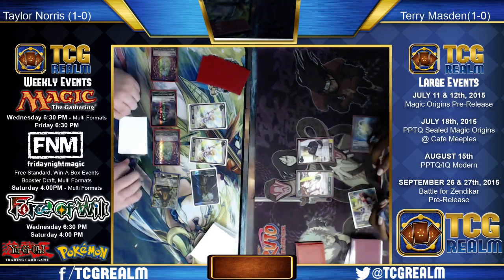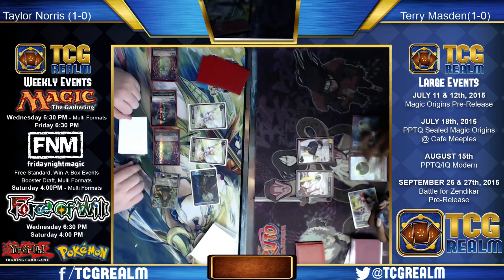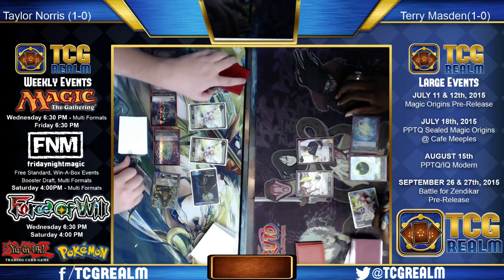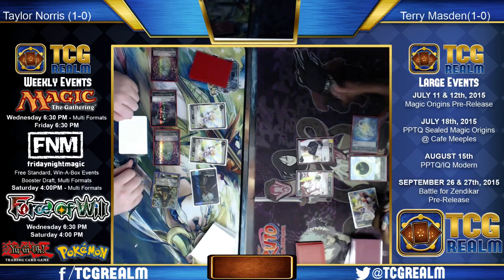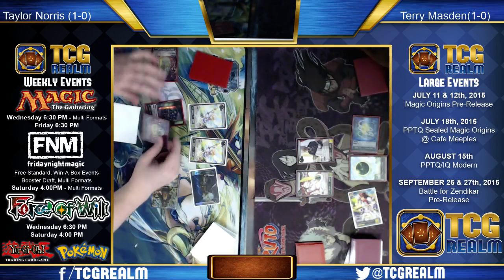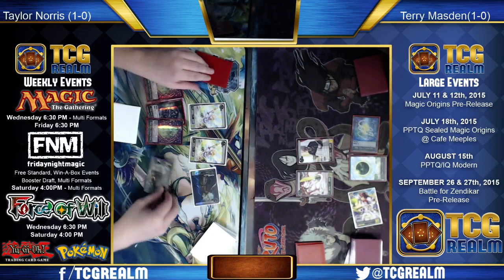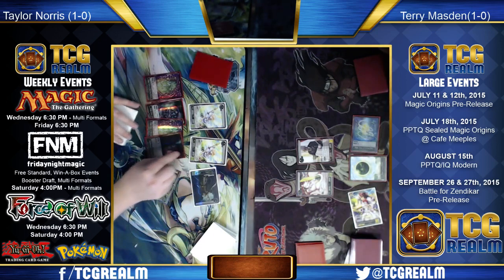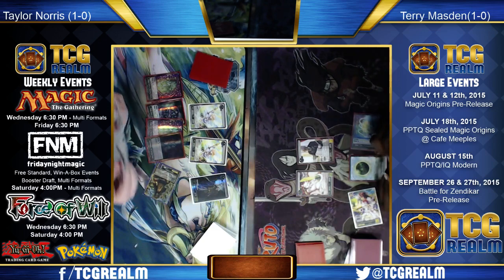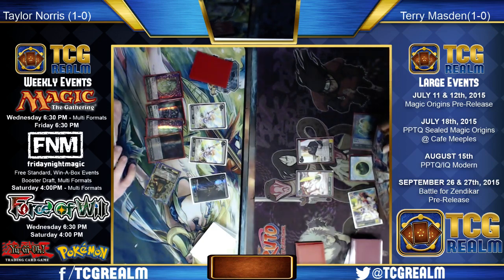A basic Forest has been found by Nissa. We'll see what's next here for Jessup — he'll play a Temple for now, take a look at the top card. That one's going to stay on top pretty quickly.